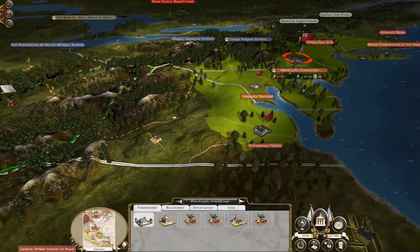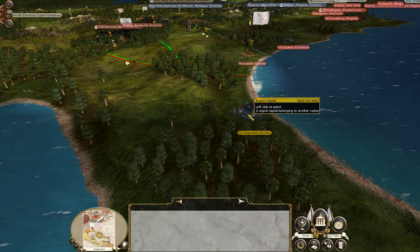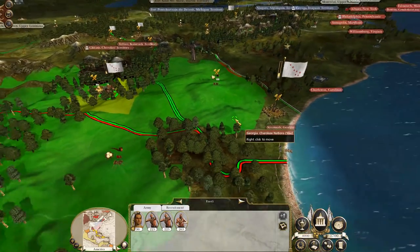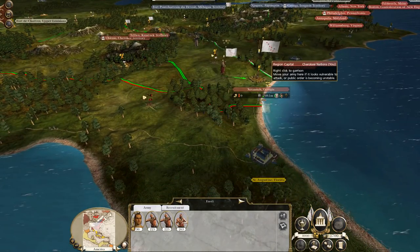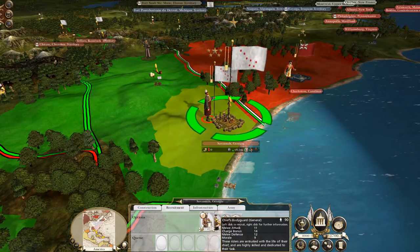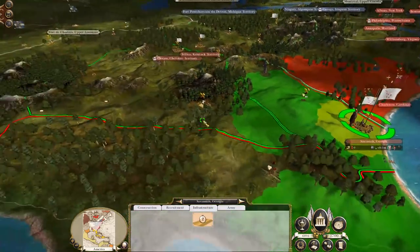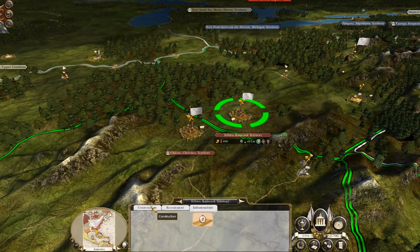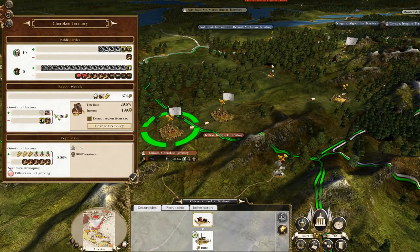We've also got Louisiana to the west, who according to our victory conditions we will need to invade, along with most of the 13 colonies. We just have to make sure we do it in a very safe fashion, because we are going to have various weaknesses compared to the more developed European settlers. We're actually at war with Spain already, and they control Florida, so I'm just going to gather up our forces here at Georgia to go down and attack them right away.